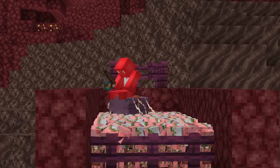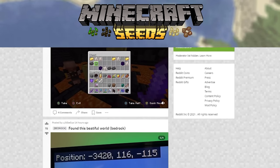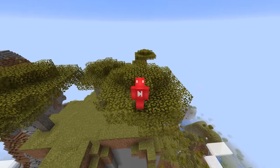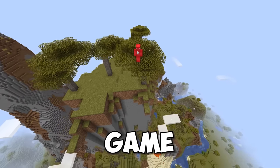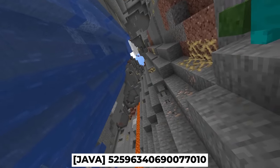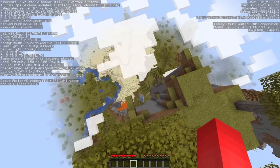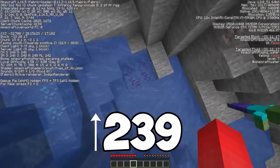Number twenty-three. If you ever need proof of impressive dedication in the Minecraft community, the Minecraft Seed subreddit has it in spades. One of my favorite examples is their competition to find the largest natural drop in the game — the task being to find how many blocks you could fall in a natural world from one point to another. In an example like this, that could be as crazy as 239 blocks from point A to point B.